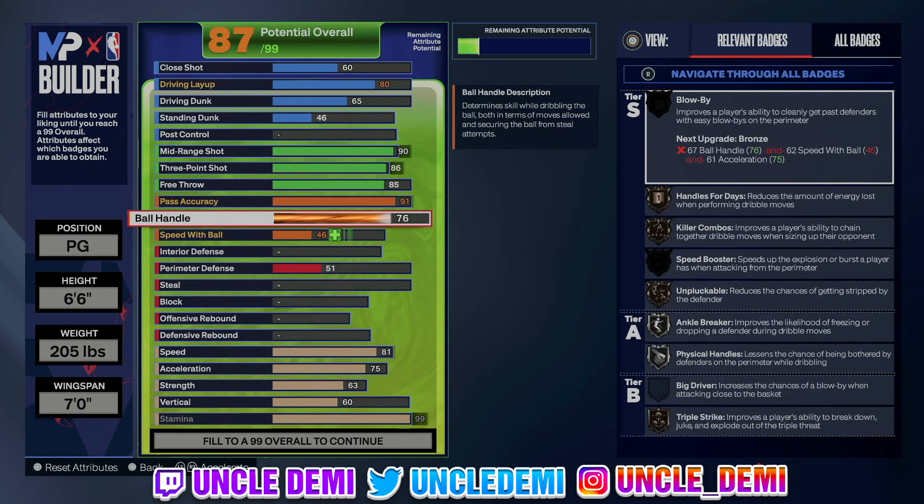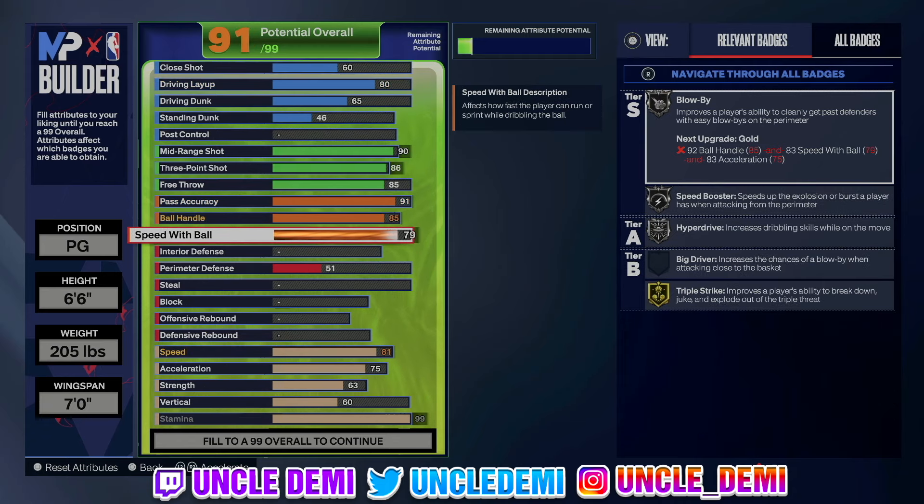Our ball handle we're going 85, just so we can get those elite dribble animations. Remember, once you're over 6'5, there's no need to go even higher unless you're trying to get killer combos, handles for days, all that extra stuff. I'll also go 80 on the speed with ball just to get the Devin Booker dribble style. Pro dribble animations are still the best for bigger guards, then Devin Booker, then LeBron James. Michael Jordan is not as strong as a lot of people hype it up to be. You also get triple strike on gold here.